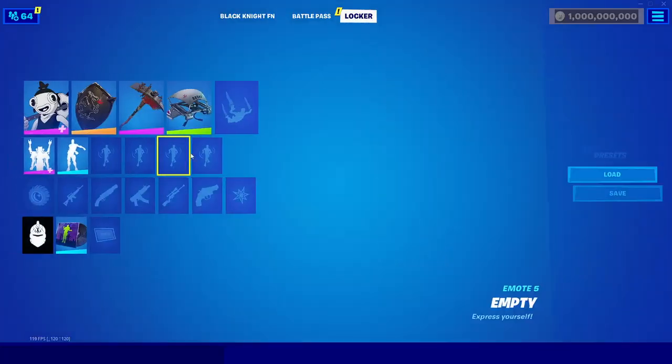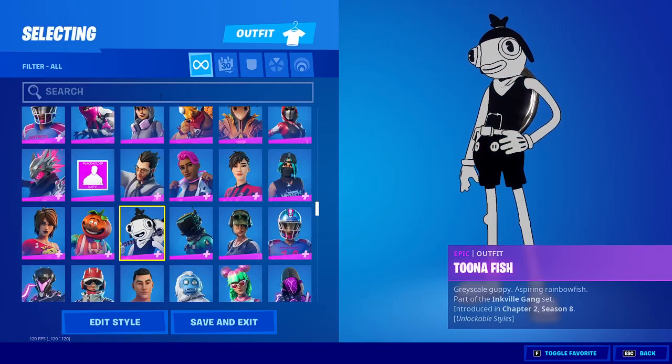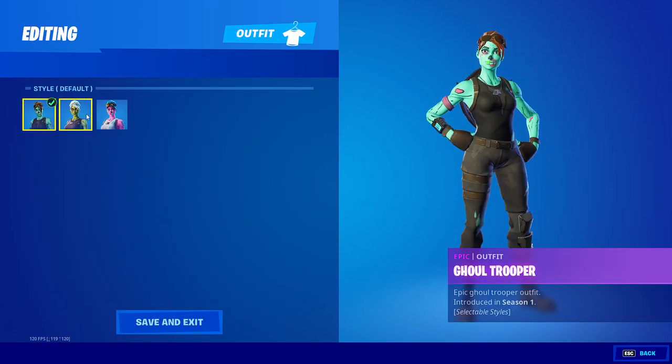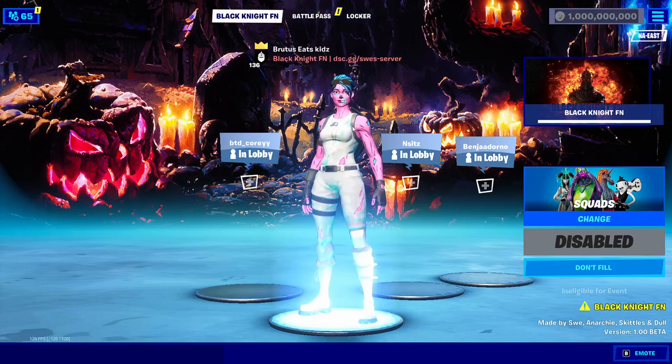You can also use OG emotes like the floss emote. You can use the floss emote and a bunch of other emotes. You can also get OG skins — for example, search up the pink ghoul trooper, just search ghoul trooper, and then you can change it to the pink ghoul trooper just like this. You'll have the OG style in your lobby.